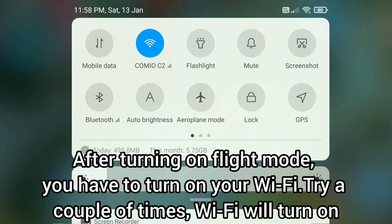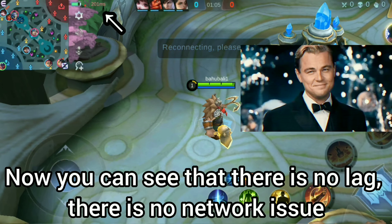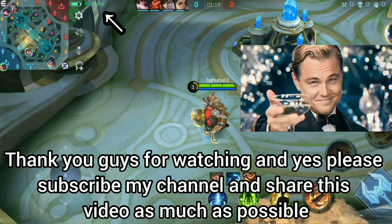After turning on Flight Mode, you have to turn on your Wi-Fi. Try a couple of times and the Wi-Fi will turn on. Now you can see that there is no lag and there is no network issue.